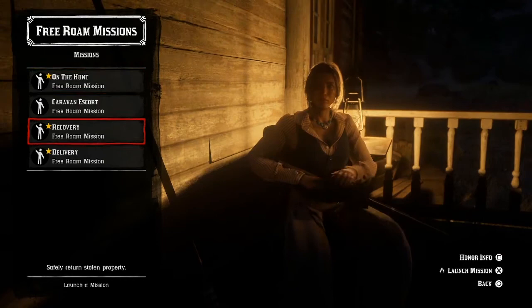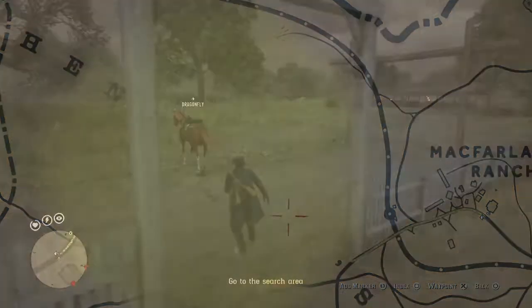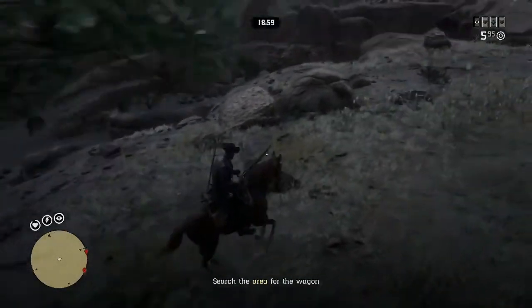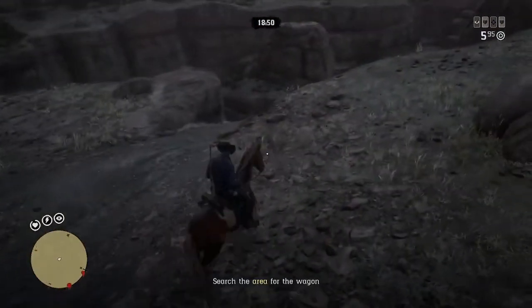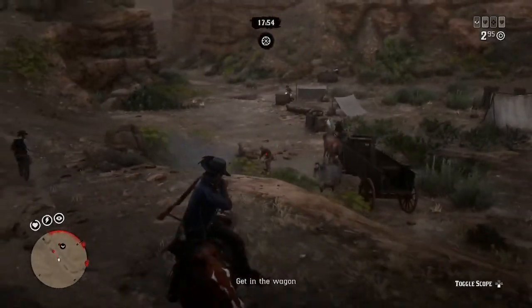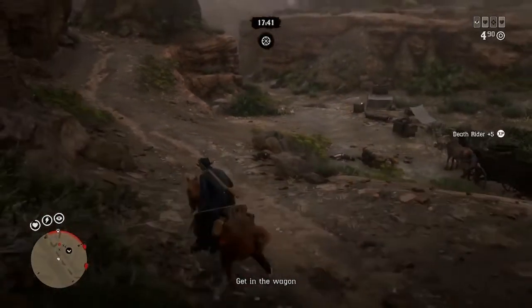As you can see, I've got to go search this area. Looking at the map, it's literally just down the street — really close. Also, anytime you're in this area, there is a gang hideout down in the ravine, so you always want to go check them out, take them out, and get that XP as well. Just a little side note — there's the wagon.